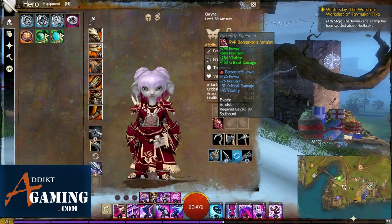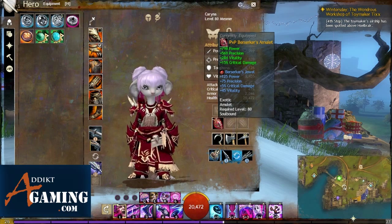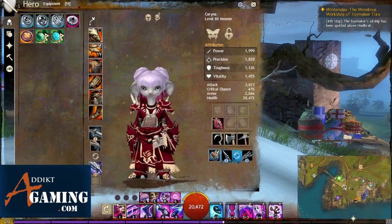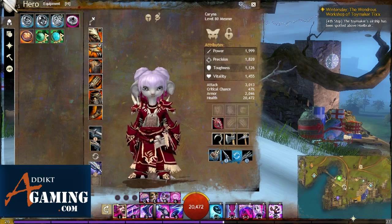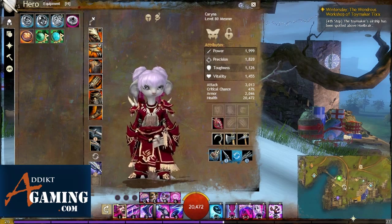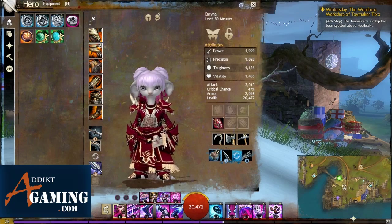For the amulet I'm using Berserker's Amulet and Berserker's Jewel. So it is a glass cannon build, but with the permanent Vigor and the regen and protection giving us some defense, and we have pretty heavy condition removal through our utilities as well.